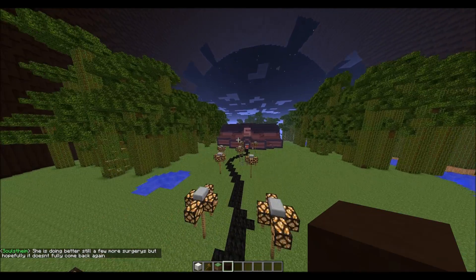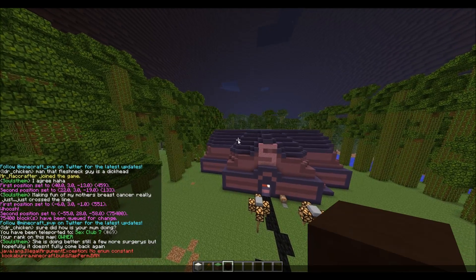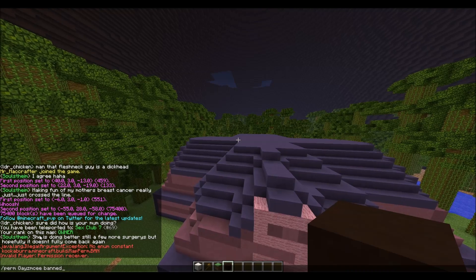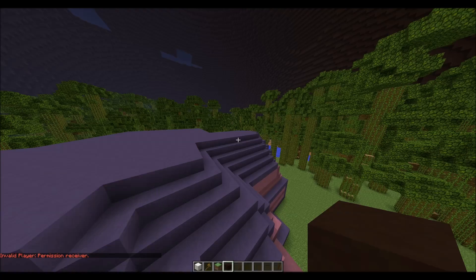If you want to ban someone from your map — they're being a pain — you just do /perm, their name, like Gaze McGee, and then ban. I didn't even spell his name right, that's why. Permission's been added, so he's banned from this map.